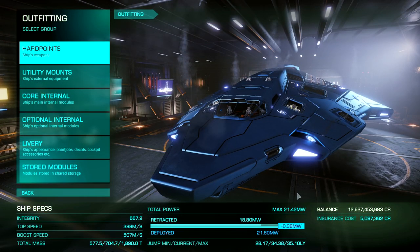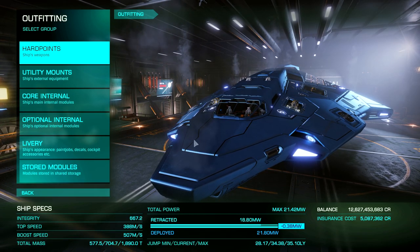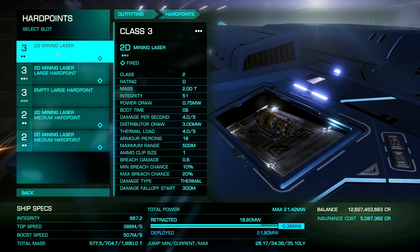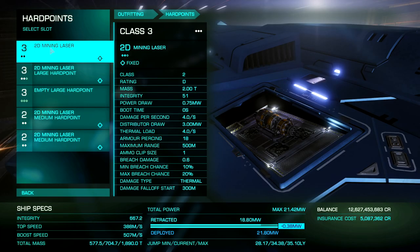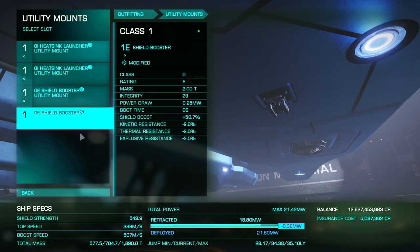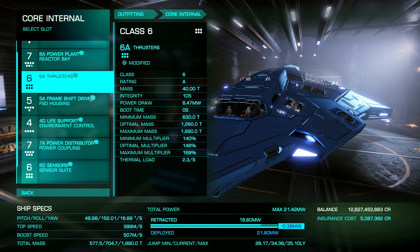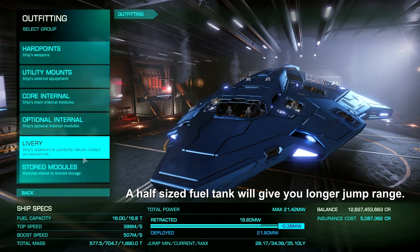Before we hop out in the field and rake in a bunch of space bucks, let's quickly go over the modules you'll need for mining in Elite Dangerous. If you'd like a more in-depth view of my mining Python and Cutter, there's a link in the upper right corner. When you first start out, you're going to need at least two 2D mining lasers. For utility mounts, I have two heat sinks and two shield boosters. For core internals, I highly recommend A-rating everything except life support and sensors — keep those D-rated and go with a half-size fuel tank.